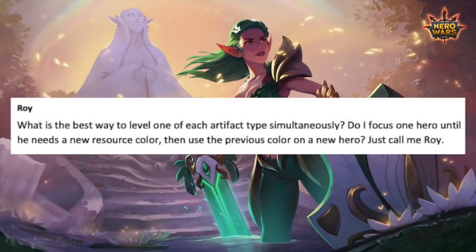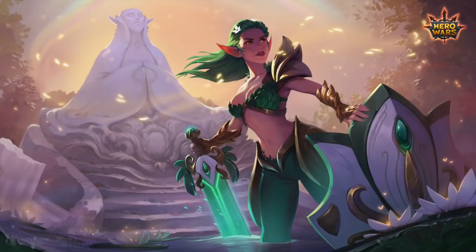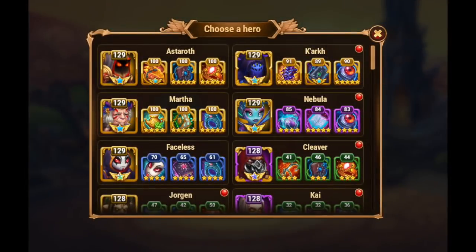First, I've got Roy asking: what is the best way to level one of each artifact type simultaneously? Do I focus on one hero until he needs a new resource color, then use the previous color on a new hero? So Roy, what I do with my teams leveling their artifact ring, book, and weapon — I will level up my tank first. I level up my tank to the next color resource tier or next promotion, and then I devote my next bunch of resources into my healer and the next bunch into my primary damage dealer. There are probably pros and cons to doing that, but the idea behind it is I stair-step myself up.